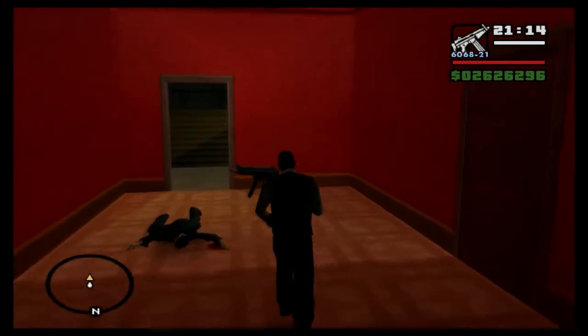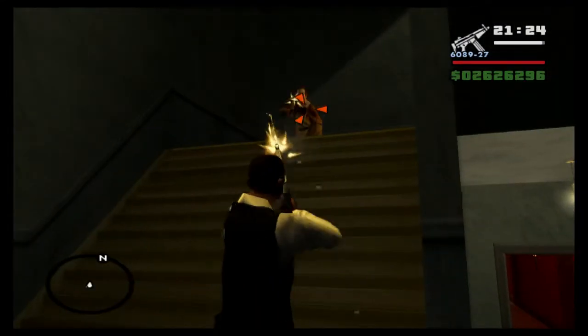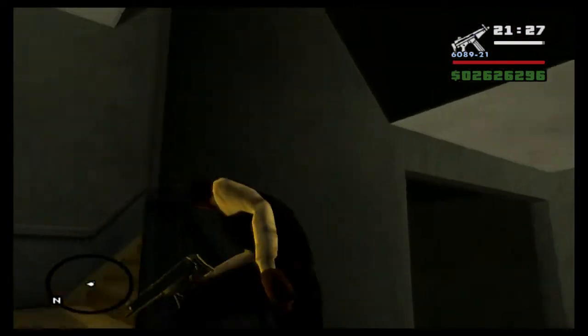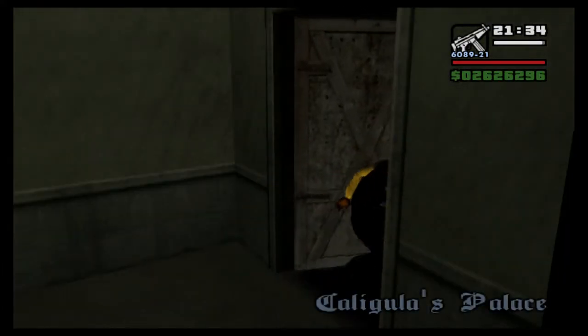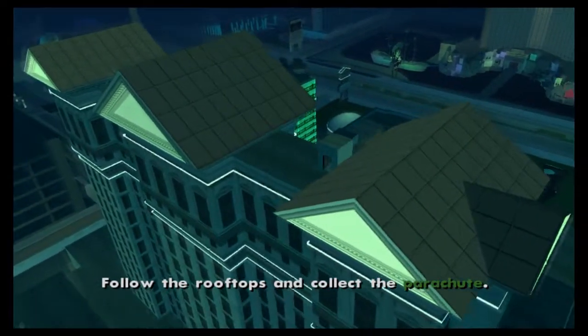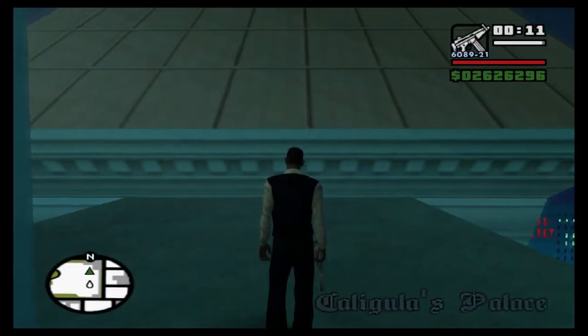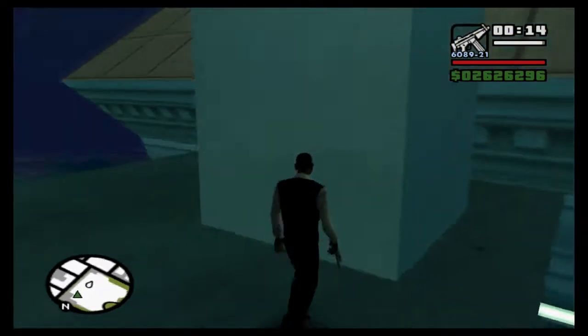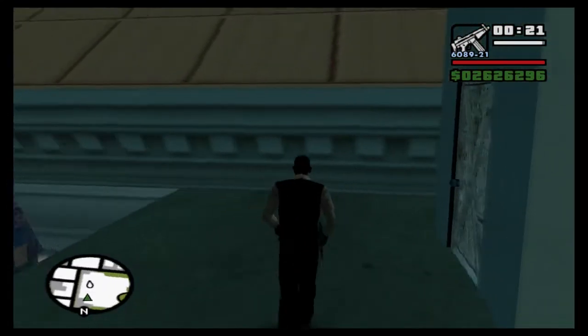Onto the roof now - more guys, and yes there are more guys all the way up to the roof including this guy here. Right onto the roof - we're going to need to grab something from the roof in just a second. We get a cutscene - yes we do. Follow the rooftops and collect the parachute. So the parachute is... where do we go?